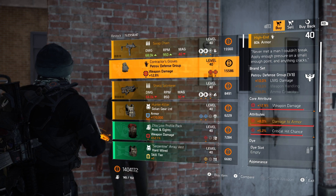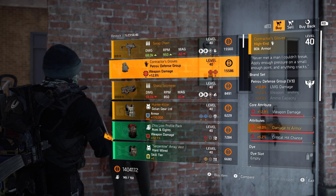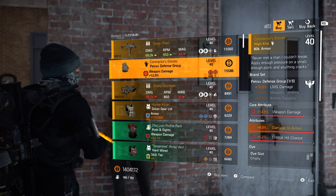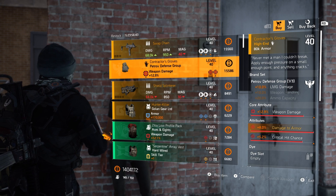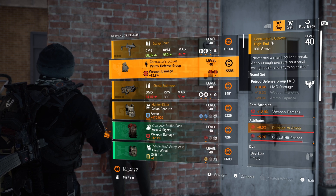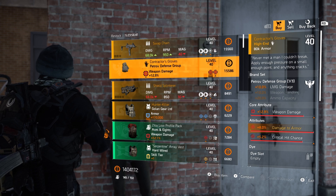Now Contractors Gloves: 12.9% weapon damage, 8% multiplicative damage to armour, and 5.2% crit hit chance. While we would prefer crit hit damage, this is still very usable and I recommend any new or returning players grab this and roll armour to it until you can farm for a better one.